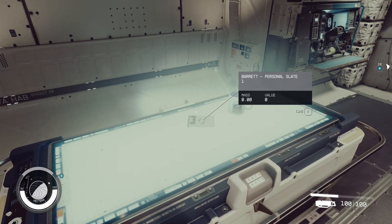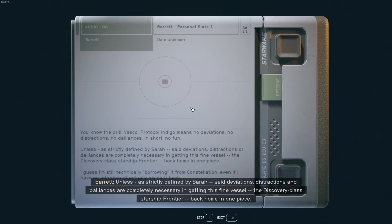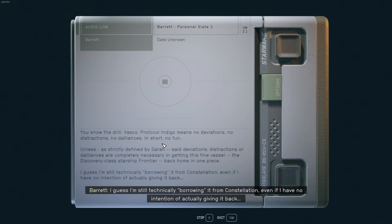Let me check Barrett's personal slate. You know the drill, Vasco. Protocol Indigo means no deviations, no distractions, no dalliances. In short, no fun. Unless, as strictly defined by Sarah, said deviations, distractions, and dalliances are completely necessary in getting this fine vessel — the Discovery Class Starship Frontier — back home in one piece. I guess I'm still technically borrowing it from Constellation, even if I have no intention of actually giving it back.